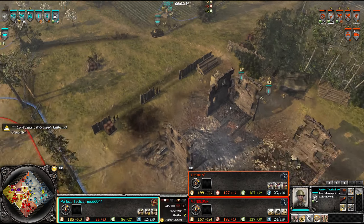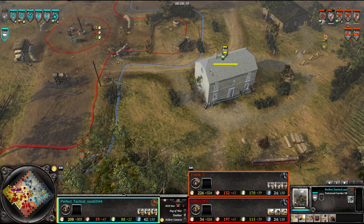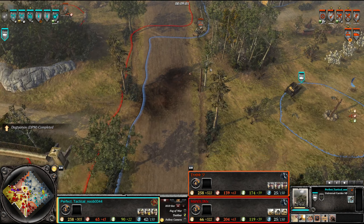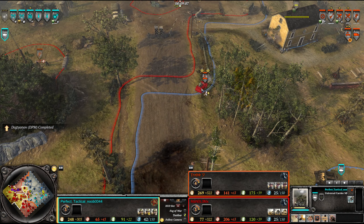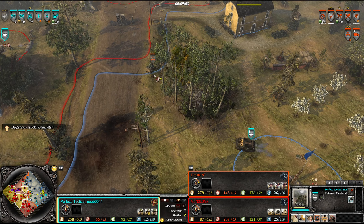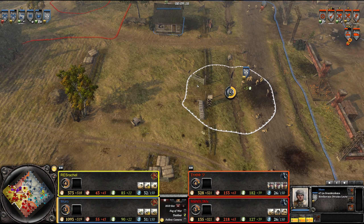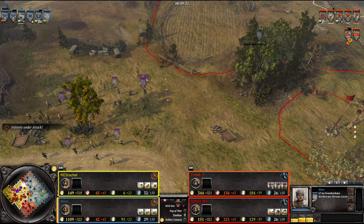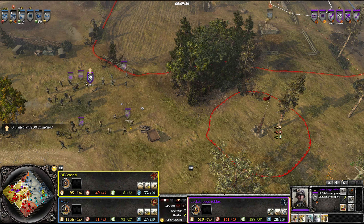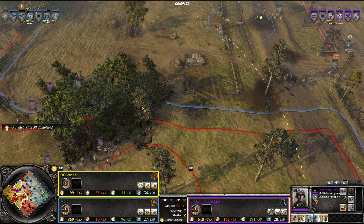Mortars are raining hell on the southern flank, but the Soviets need to get some more infantry out - and indeed more Shock Troopers are being prepared. The Universal Carrier is sticking about and looks like it might go for a hunt on that Kübelwagen. The Kübelwagen has issues dealing with the Universal Carrier, which gets around the corner and kills the gunner. The Soviets have managed to push up on the northern flank, which is bad for the Germans.